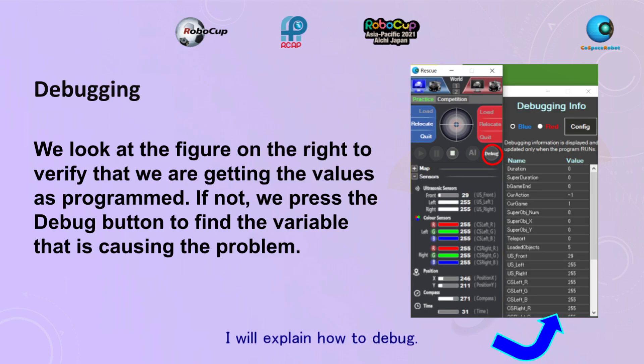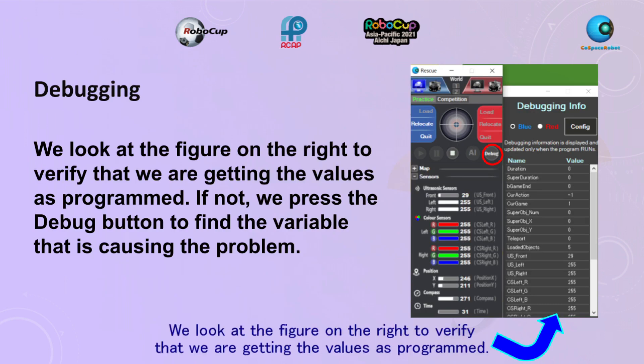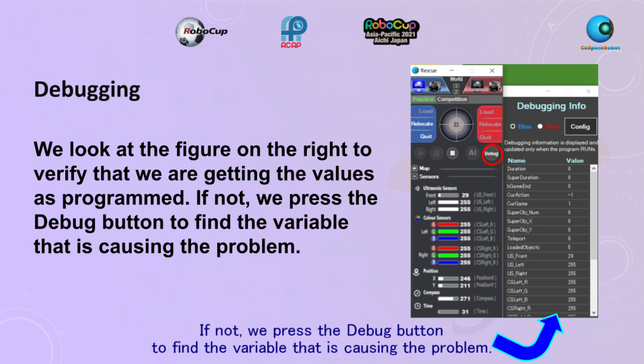I'll explain how to debug. We look at the figure on the right to verify that we are getting the values as expected by the program. If not, we'll press the debug button to find the variable that is causing the problem.